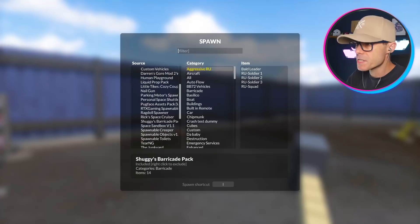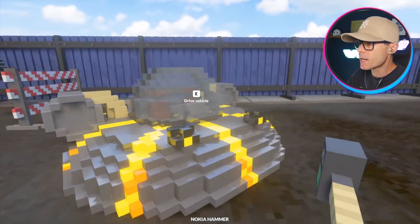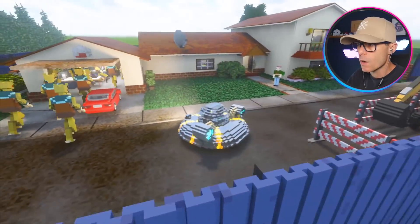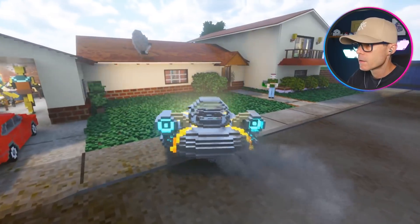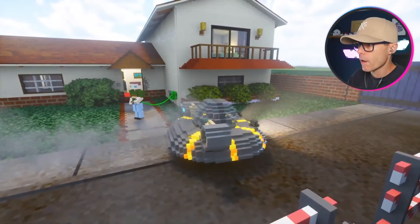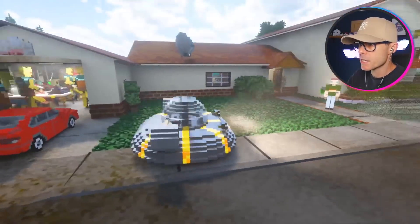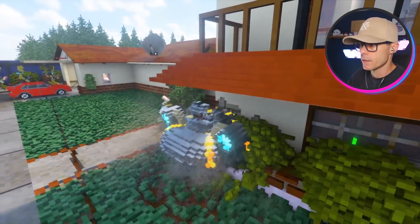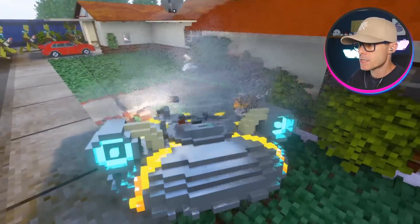There's now a spawnable Rick's car. Can we drive this? Oh snap — it just drives around. How do we fly? This thing is kind of fast. You can speed boost it — using your rocket boost. But you can't fly this thing, it doesn't take off.